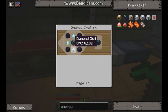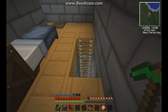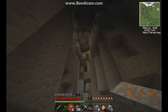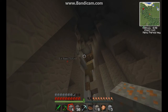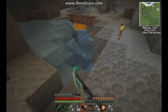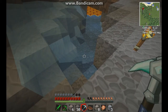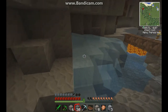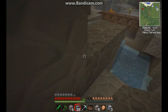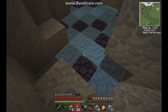Now we're gonna make ourselves the energy condenser — we need obsidian and diamond. I'm gonna run down to the bottom of the mine. I had to go back up and make a diamond pickaxe because I'm pretty sure you have to use diamond to mine obsidian and the emerald won't work. First things first, we gotta block off this water — there we go, should drain out. Perfect.